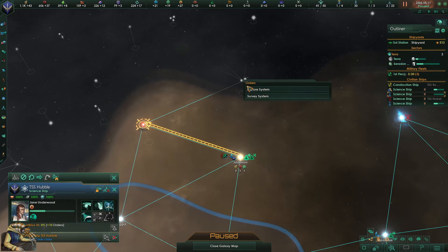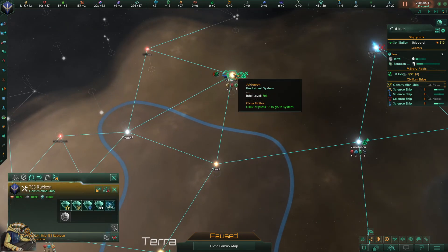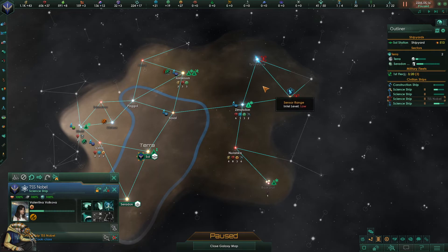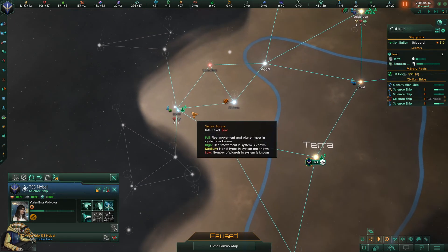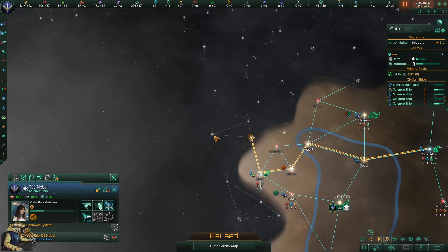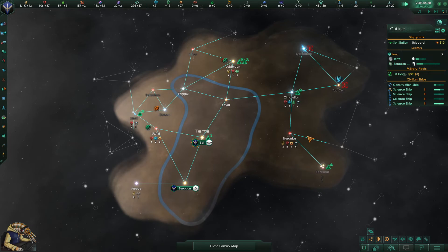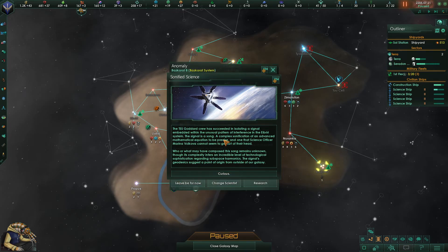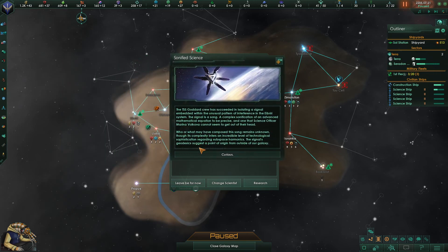It's fine — we will deal with the situation and adapt. We will prevail this time. We can't research those blocked systems, so we'll redirect the science ship to go north and look at these systems. We may want to automate our exploration soon — I hope we can get the tech, but I'm not very versed in how to trigger tech to spawn.